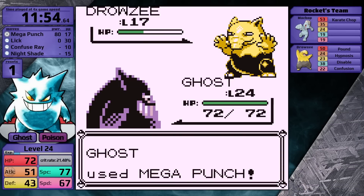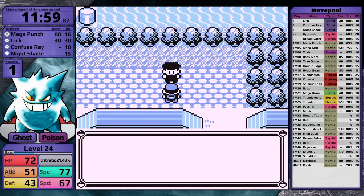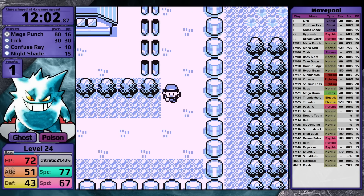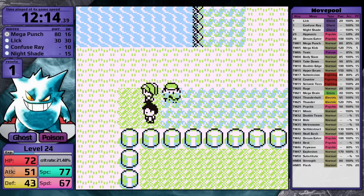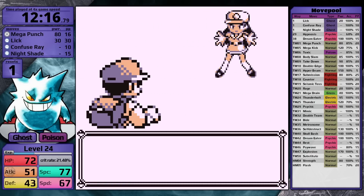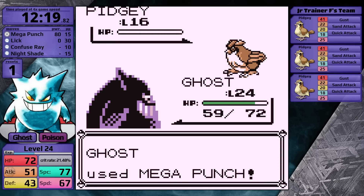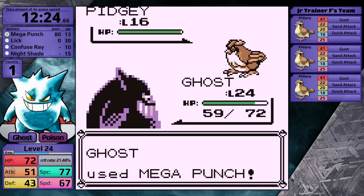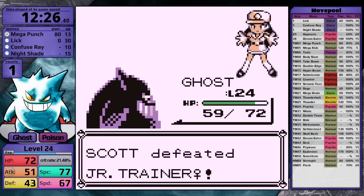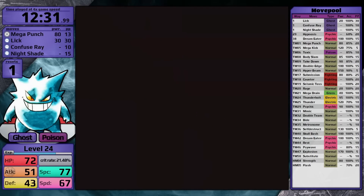I sweep through the Rocket's team fairly easily — the Drowzee knows Hypnosis and Confusion, and Psychic-type moves are super effective on Gengar since it also has the Poison type. With him out of the way, I get the TM for Dig, which is why I caught the Geodude earlier. I head into the tunnel and pick up the Full Restore — very useful to heal status conditions. A Junior Trainer with three Pidgeys that all know Sand Attack can be troublesome. In Generation 1, when the opponent has a team of multiple Pokemon they're all the same level, so all these Pokemon have the exact same movesets. They only have Normal-type moves though, so Gengar doesn't have to fear. Before heading to the SSN, I catch an Oddish so I can use Cut.